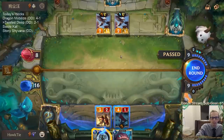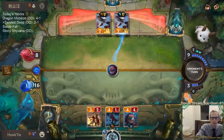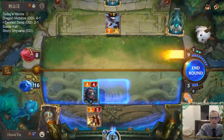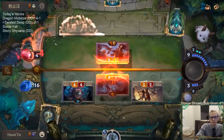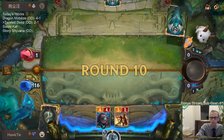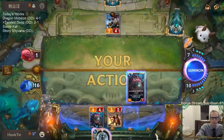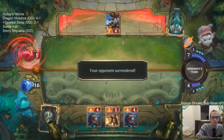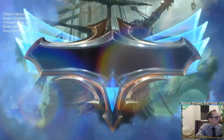Looks like they drew Ranger's Resolve right when I drew Make It Rain - we just drew two cards that trade for each other. They take a damage - that's the key, they also take a damage. So we're still looking good. GGs - three and one! Just playing it slow, playing it safe. Could have gone for lethal.